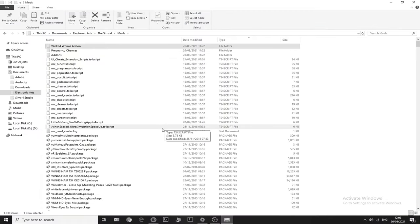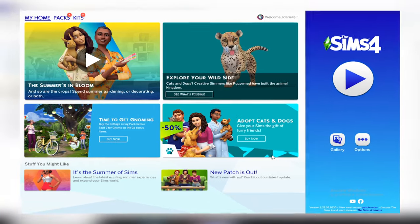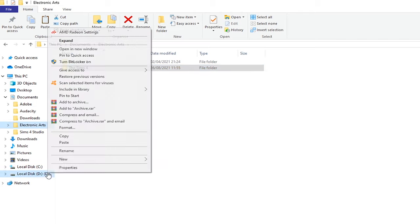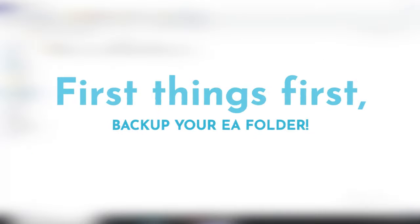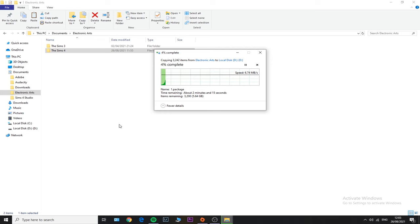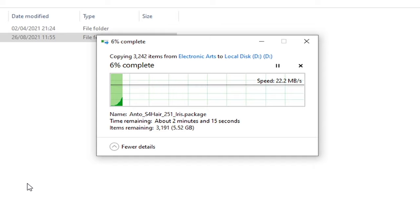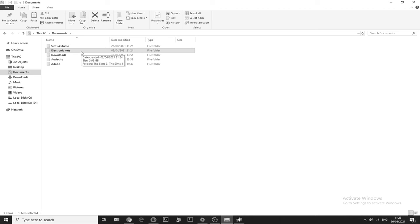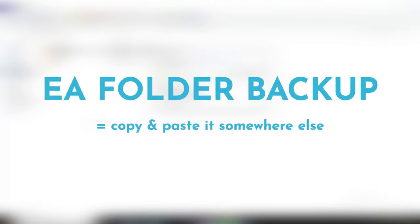We basically have two fixes. The first one is what I'd call an easy fix, and the second is a not-so-easy fix because it involves more steps. But before you follow either method, please make sure to back up your entire Electronic Arts folder — I've said that many times. People don't back up their EA folders, which is risky because you don't want to deal with missing Sims or missing files.